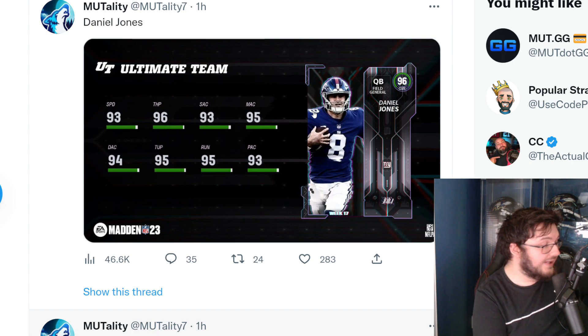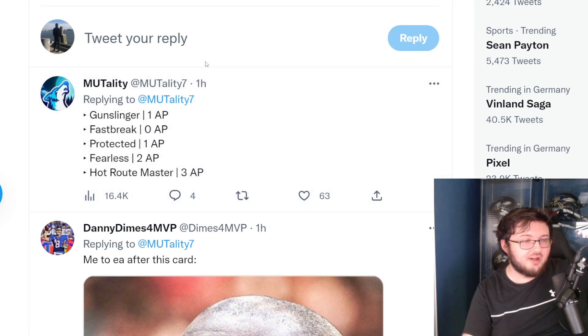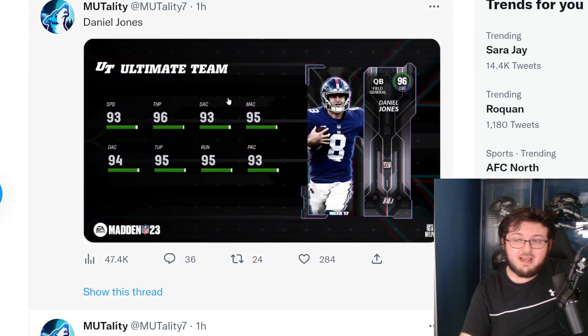I'll be honest, this card actually looks freaking good — heavily surprised. This card actually looks good. He gets Gunslinger at one ability point, Fast Break at zero, Protected at one ability point, Fearless at two, and Hot Route Master at three. Because they give him the worst throwing style animations in the game, I'm not going to go with him. But if it wasn't for that, I might actually go with this Daniel Jones.